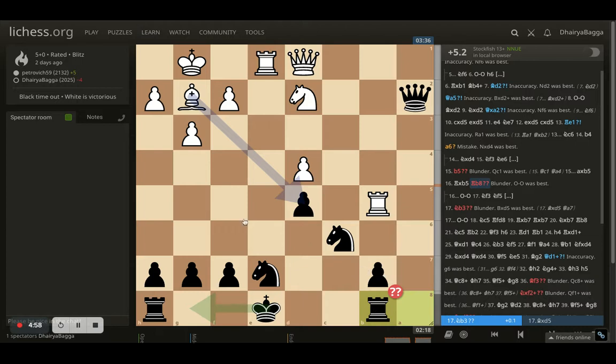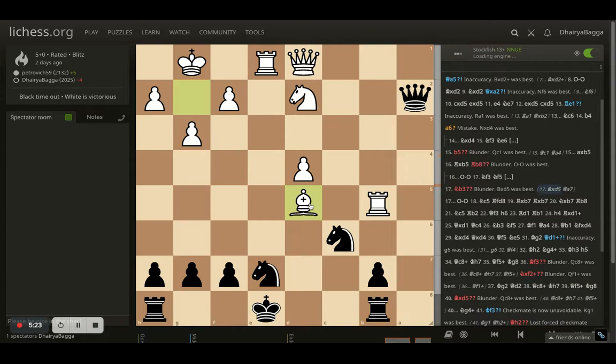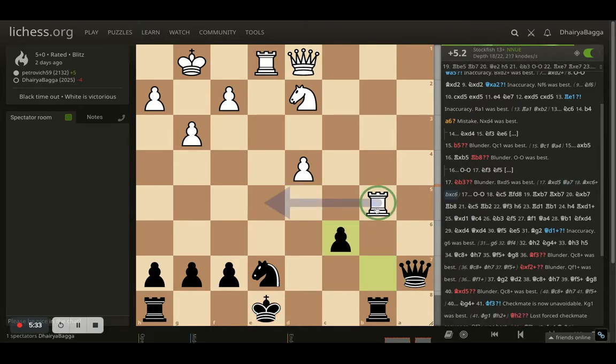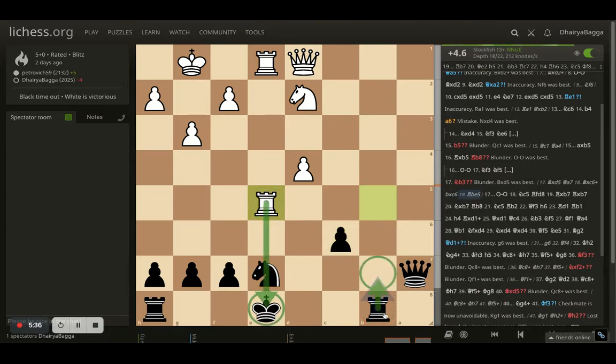The best move according to the computer is bishop takes on d5, because I cannot take back — it attacks my queen and my knight simultaneously — and then I have to move my queen away, and suddenly opponent can take and my rook will also fall. For example, if I move my queen, the best response is to get the queen back to defend the rook. Opponent can take; I take back, and opponent can now develop on the e-file, eventually triple up, and win material. That is the problem with that line.